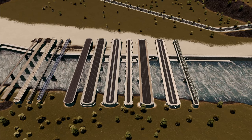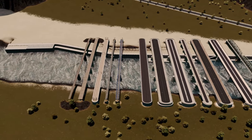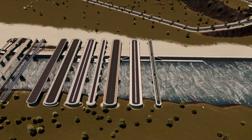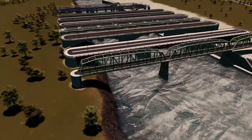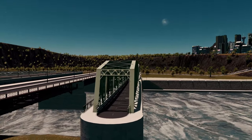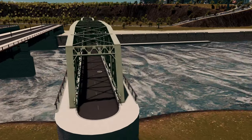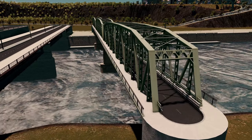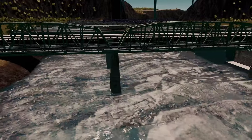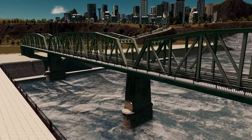We have seven new traffic bridges, three new train bridges, and two new pedestrian bridges. Let's look closer at this first traffic or car bridge — it looks quite cool. It's nice to see that we also have some space for pedestrians here. Some bridges don't have pedestrian access, which is not ideal, but this one does, which is quite good. We also have the pillars underneath here that look quite well.